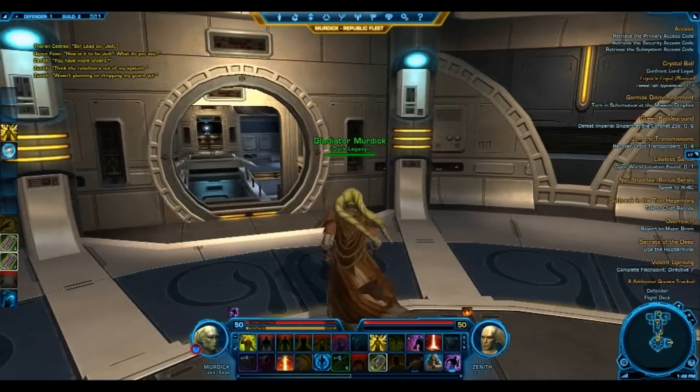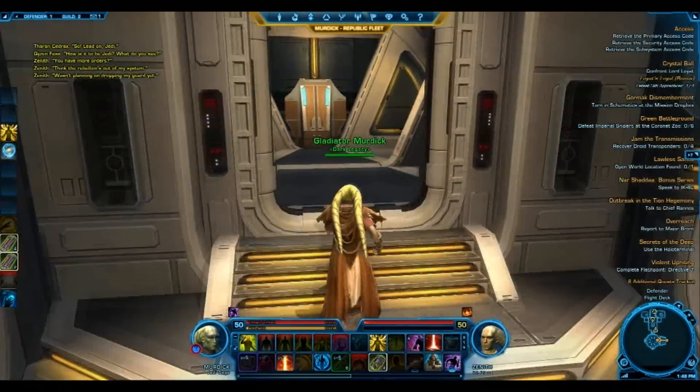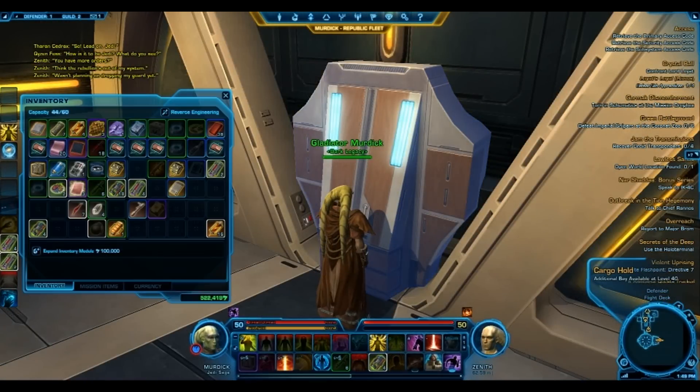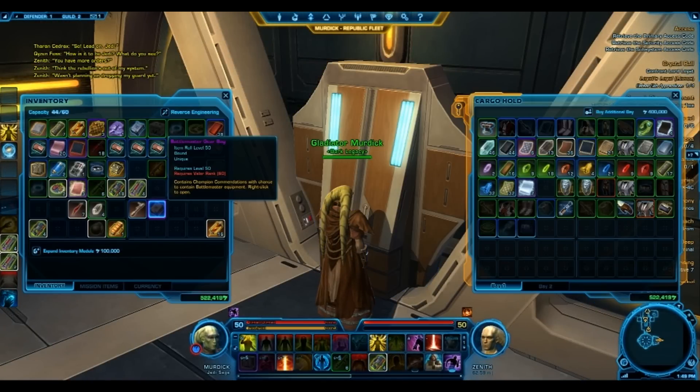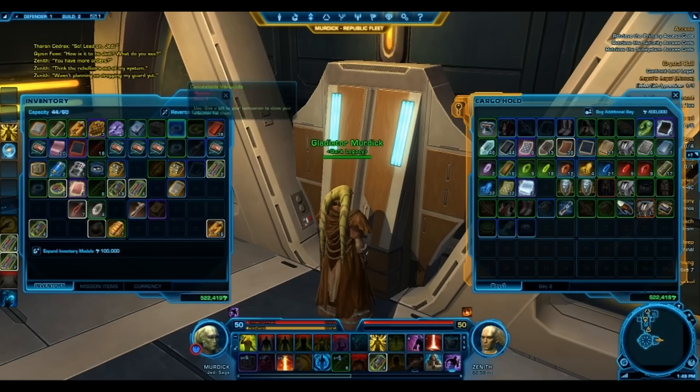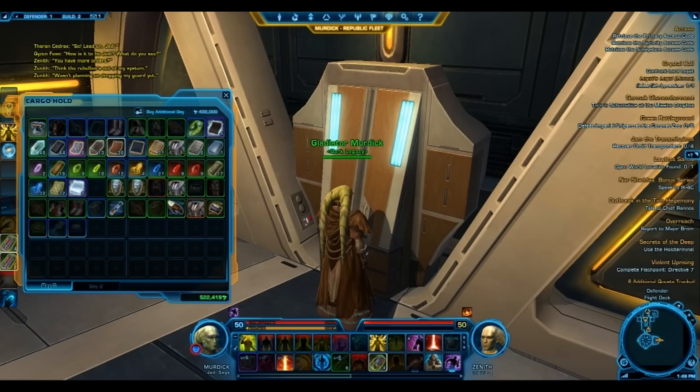Where did I come from? Here. This is just the cargo hold. There's a lot of stuff in here — I have a champion container that is still in here. Oh yeah, this was a wrong buy — that's kind of dumb. There's some junk in here, some stuff I made. Need to sort it out. Alright, the cargo hold.